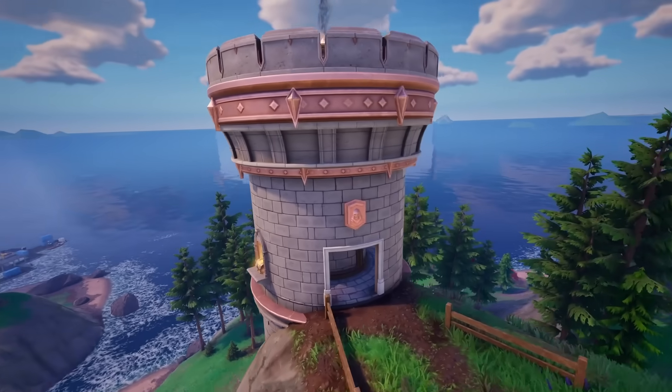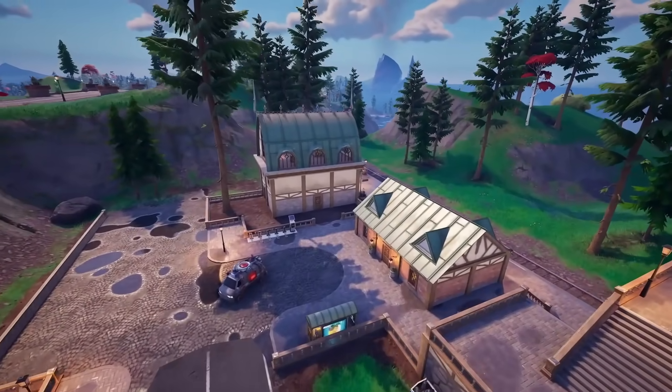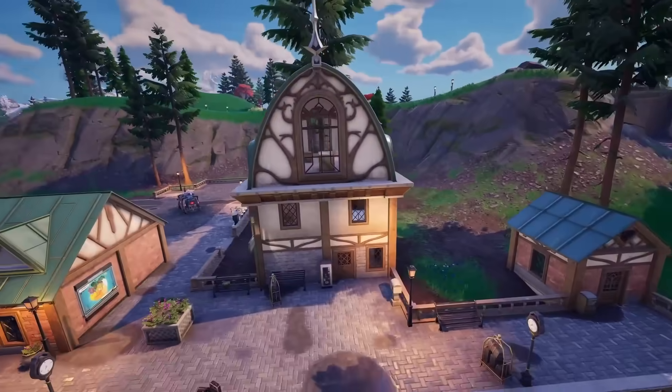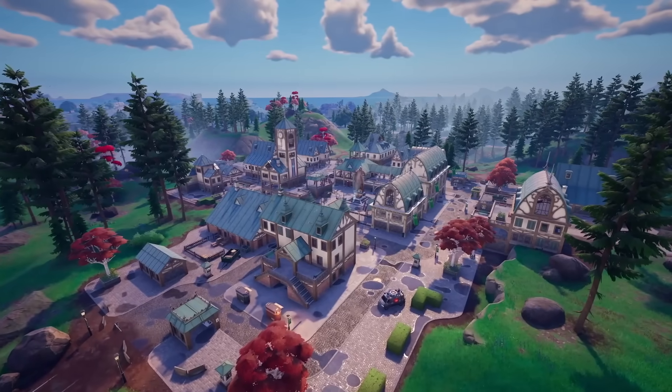Some of the minor changes include little towers around the map - Doom has situated them all over the place. We also have a new Doom-themed train station now on the map, which has been changed. Two lovely little changes there.